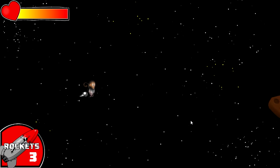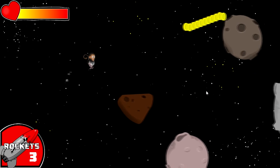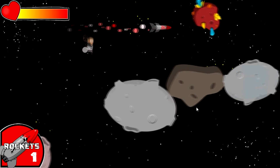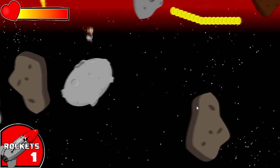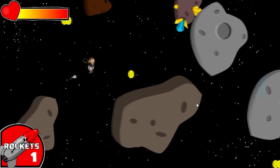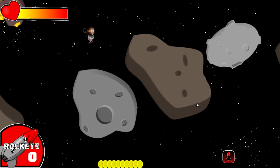So far I only have three enemies: the crabs, some jellyfish that fly in a sine-wave movement arc, and then there's a big dude who shoots laser beams. I guess I have the sharks too, though they're more just a way of keeping you off the sides of the screen. And then I've got these lanternfish — so far the lanternfish is my favorite part.